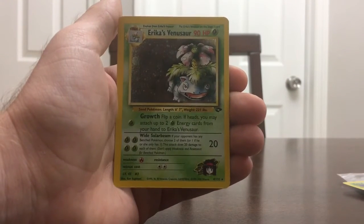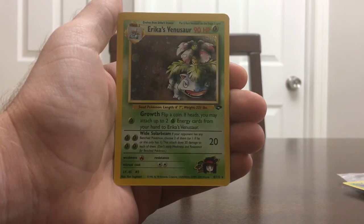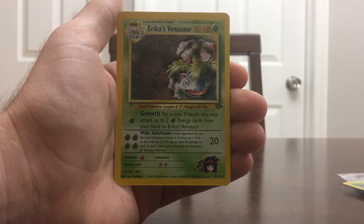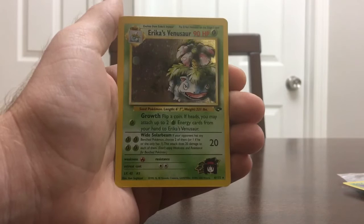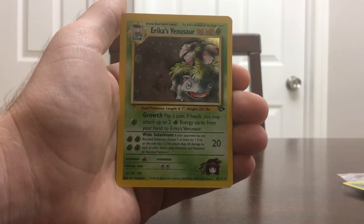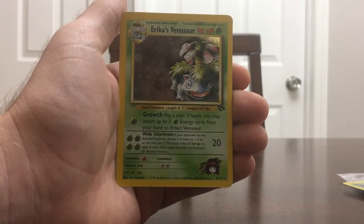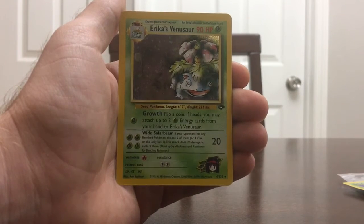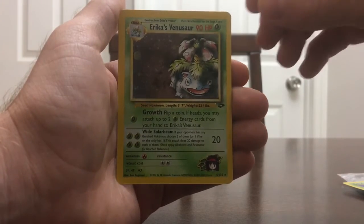And our rare — oh, you are kidding me! We're four for five now, and the only card I could have hoped to pull is Erika's Venusaur or Blaine's Charizard, and we just hit the mother lode — we hit Erika's Venusaur! As many YouTube videos as I've seen, and I know I'm a new YouTuber, my content has been pretty consistent and exciting so far. Hit that like button and share if possible.